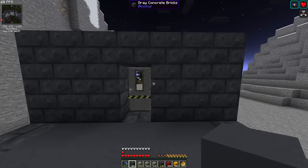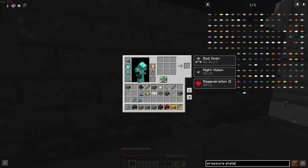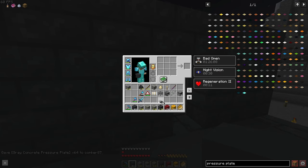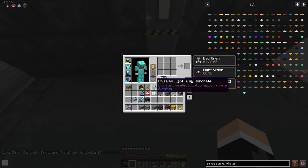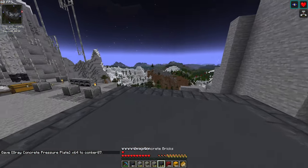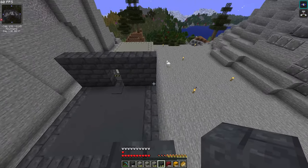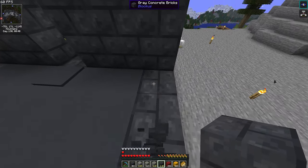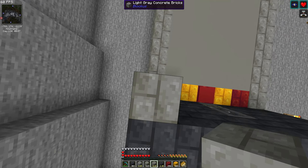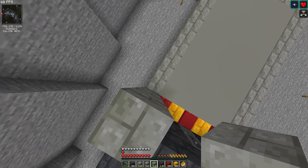We need one on this side as well I think — a pressure plate. We got a gray one — gray concrete, there it is. I don't want that many. How tall do we want these? Four, I think, maybe five. One, two, four — so it's three high. Yeah, let's do that then.